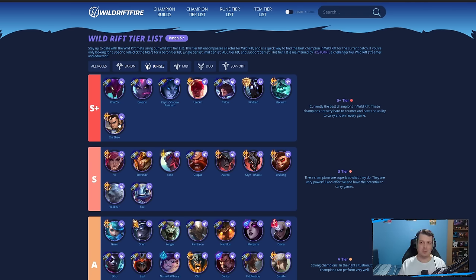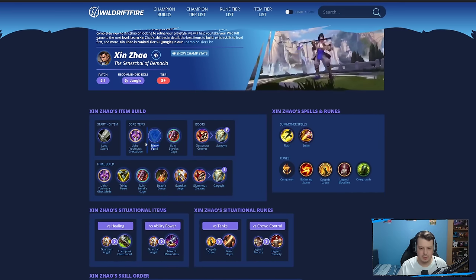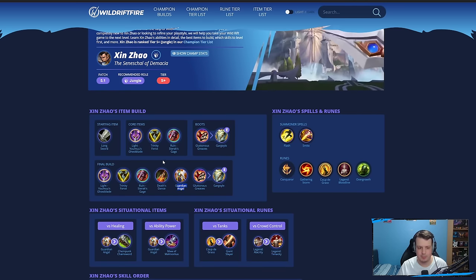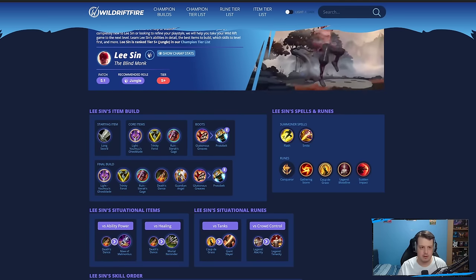Xin Zhao has also moved up into S-plus tier. This champion has been getting three or four buffs over the last few months and is just incredibly powerful — being able to isolate one target, use your ultimate, push everyone else away, and have that one-on-one duel. With Xin Zhao and Lee Sin, you can play a one-shot First Strike build — very high risk, high reward. Or you can go Ghostblade, Trinity Force, Ruined Sterak's Gage for a bruiser-focused build and still be really powerful.